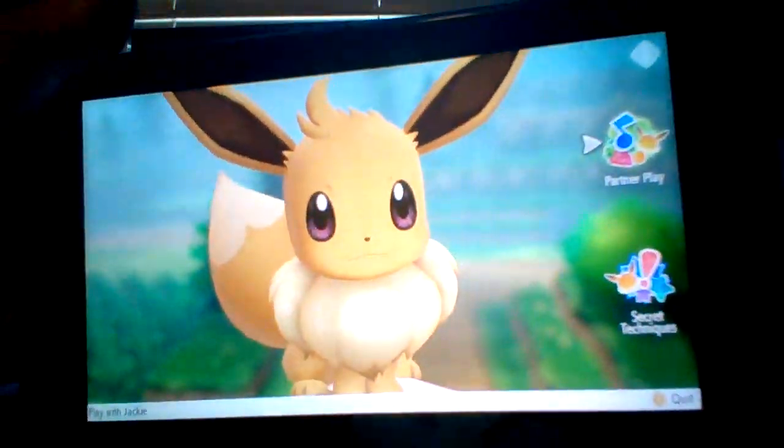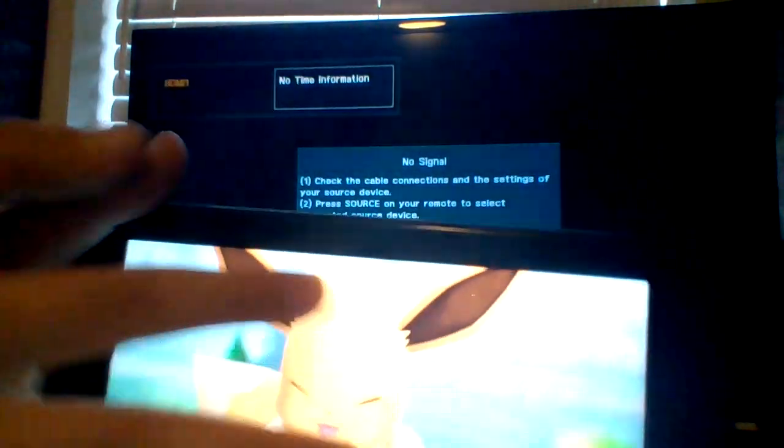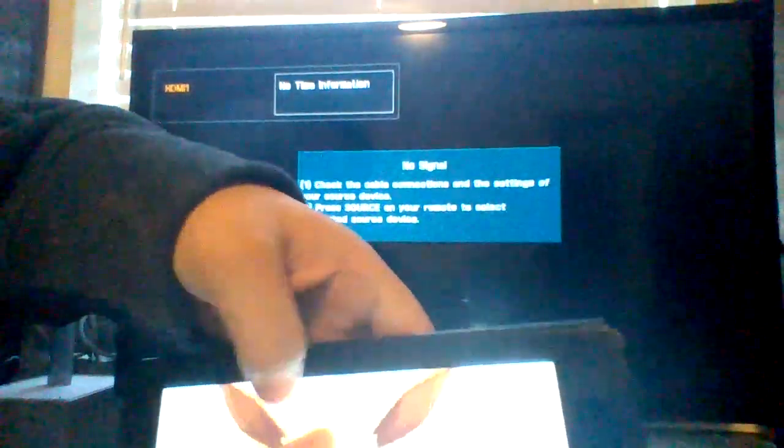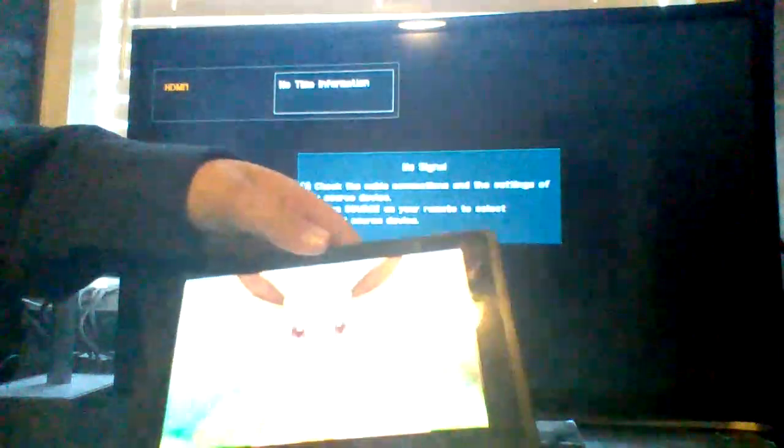So right now you're probably seeing the no-signal screen. Here's my switch. So up here, you just take both your fingers and you just rub it up there — you have to do both your thumbs like this — and it'll change the hair.